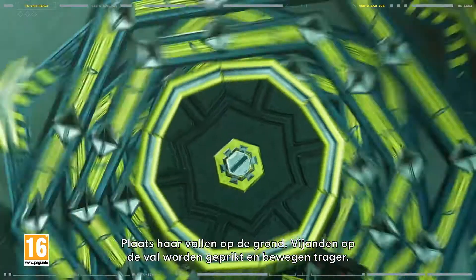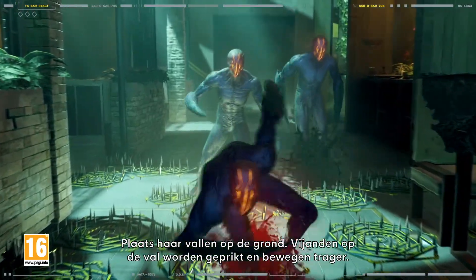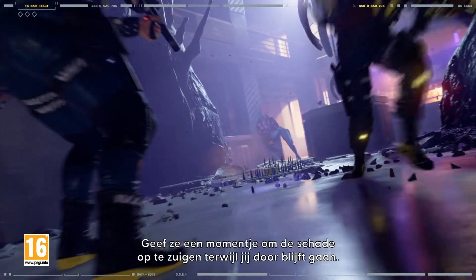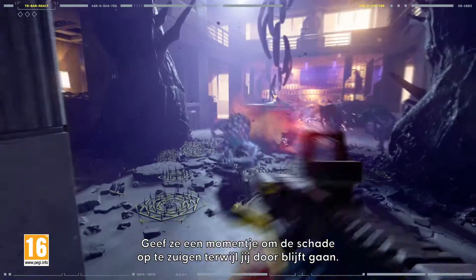Deploy your traps on the ground. Enemies on the trap get stung and they're slowed down. Gridlock can place hostiles at a great disadvantage. Give them a moment to soak in the damage while you keep on going.